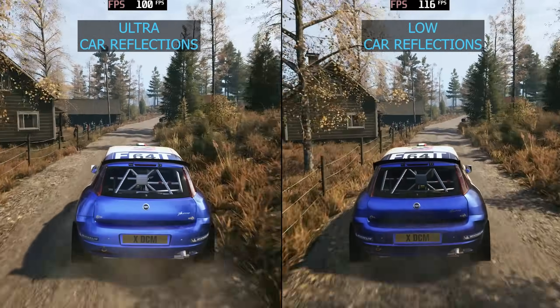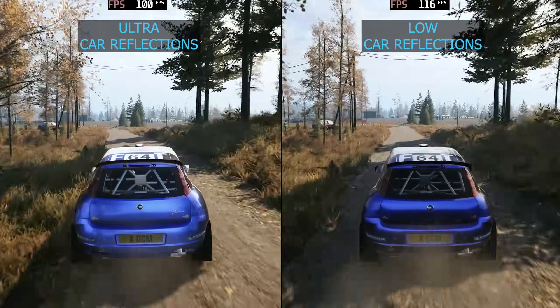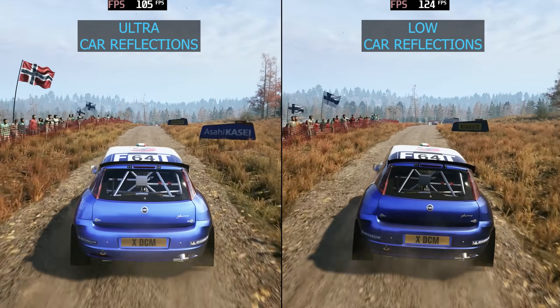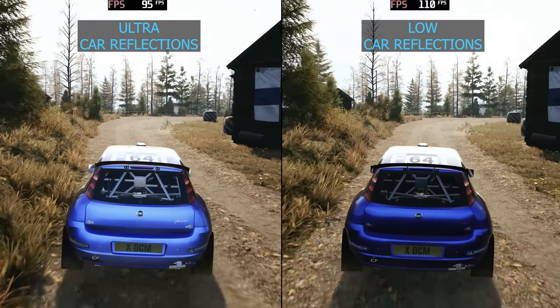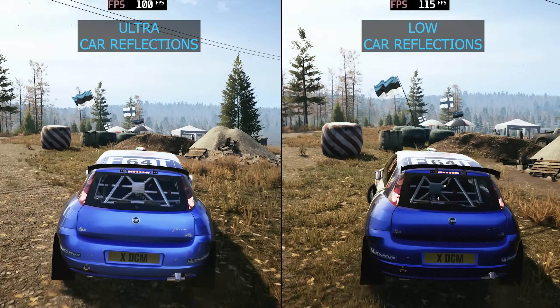I've looked at some benchmarks online, and a lot of people are running well below 90% GPU utilization. So just turning the setting down — you don't have to go ultra low, you can go to high. Even high gets you a lot more FPS. I just wanted you guys to see this because I think it's very important. FPS is very important in this game, and I don't think that setting is worth its cost personally.